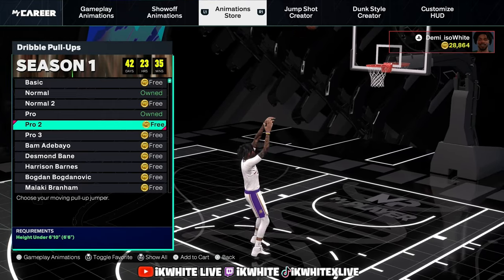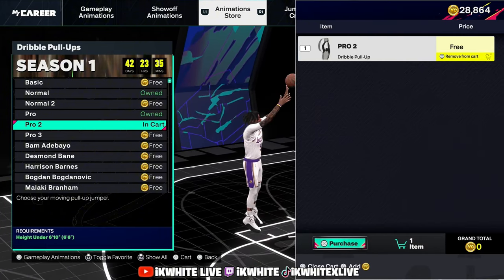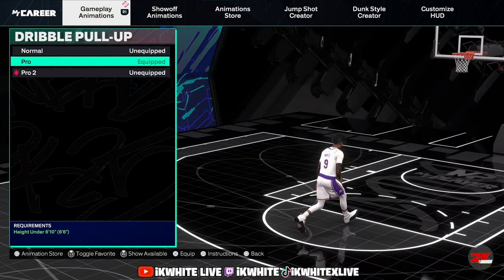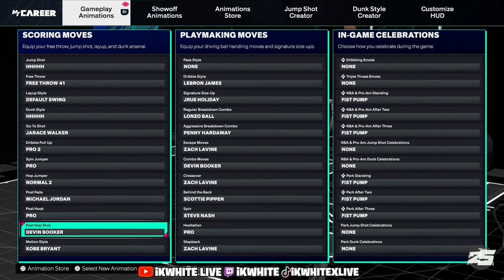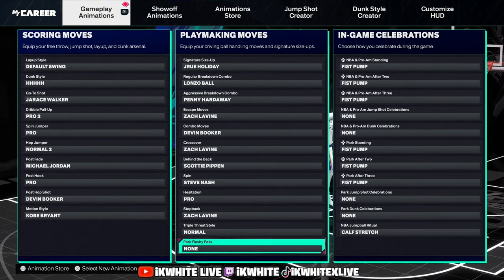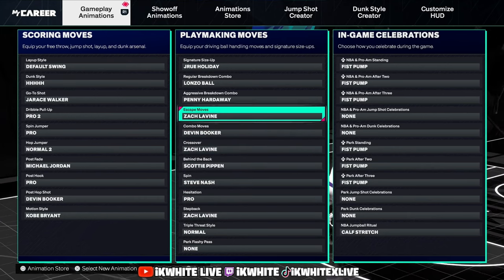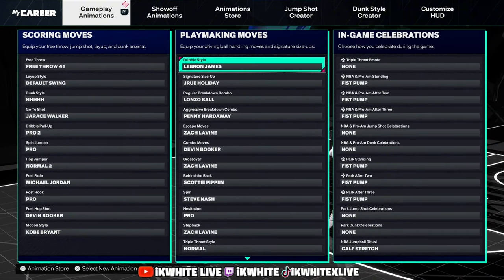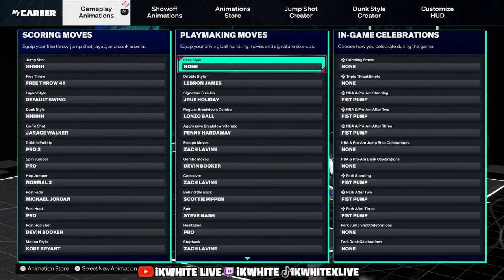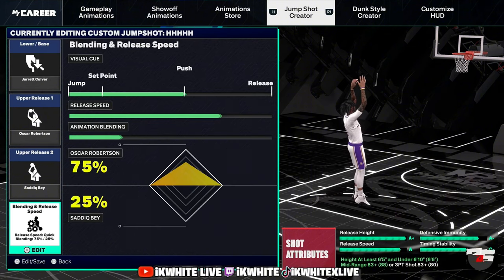When you test out the build, you're gonna be able to see what animations you're gonna get, what jump shot you can get — all of that. So after this video, go hit that like and subscribe, put the template in the build tester, test it out, tweak it to your liking, add or remove whatever you want. These are my animations right now, but let's get into my jump shot.